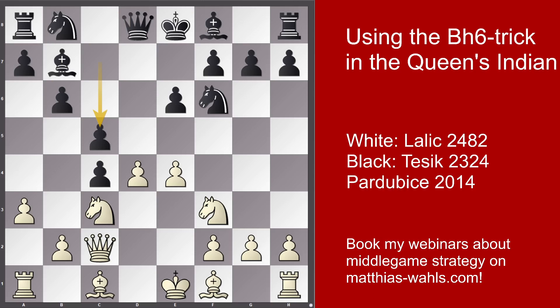White plays e4, building up a strong pawn center, and Black directly attacks White's center. Normally you should not tolerate such a strong pawn center and should try to disrupt it as early as possible. White has two options: d5 as in the game, or dxc5. Let's look at the alternative dxc5 — this is a rather feeble move because it doesn't pose any problems to Black.